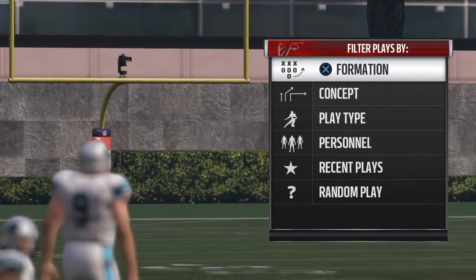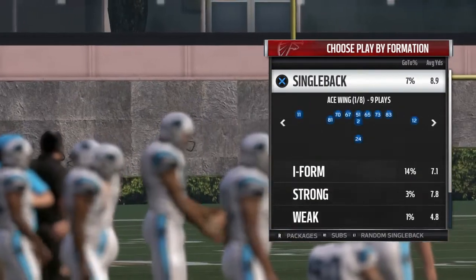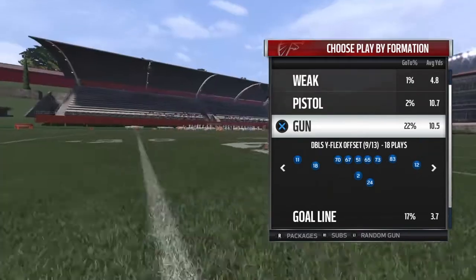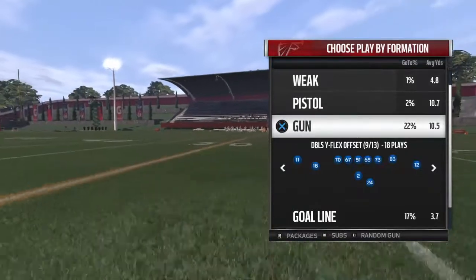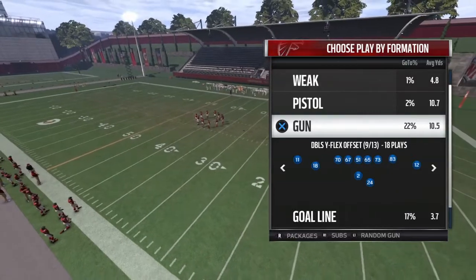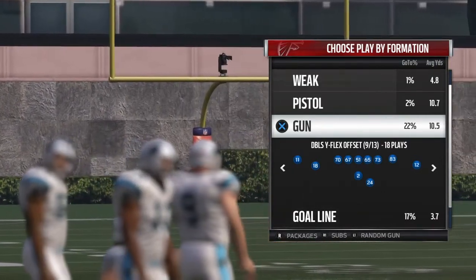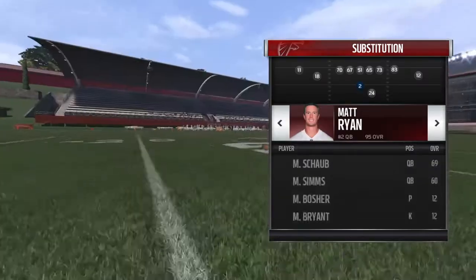Welcome back to the Madden video. Today I've got an amazing spread offense pass play for you guys. It's pretty late right now but I'm going to record and try to get another video out today, because you guys really deserve it. You guys have been there for me through a lot and you've been killing it on the channel lately — I really appreciate it. So anyway, the formation is Gun Doubles Wife Legs Offset.